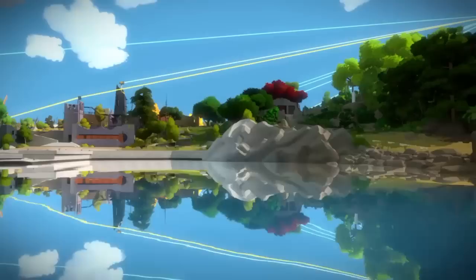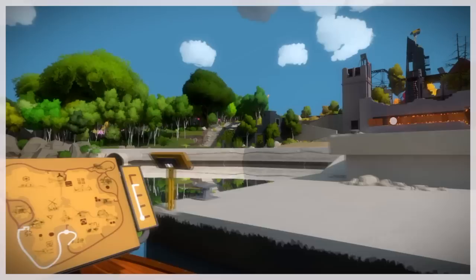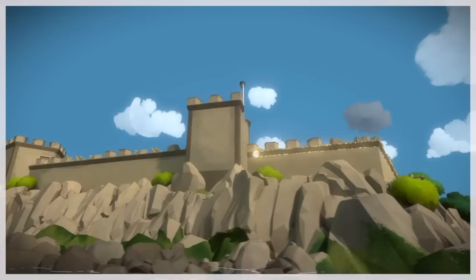Now there's another puzzle in the boat coming from the other direction. You're going to start the puzzle and slowly finish it as you move to the left. Now we're still in that same area but we're going to be on top of these castle walls. Just follow it around.